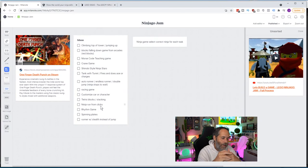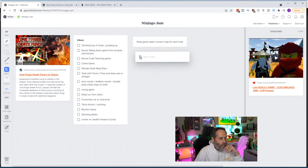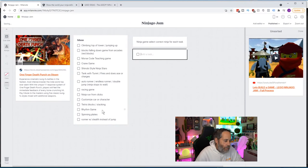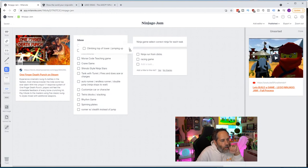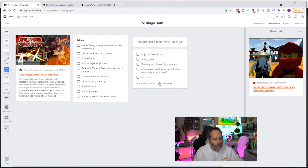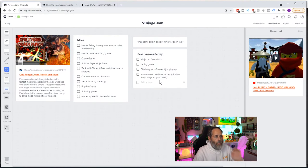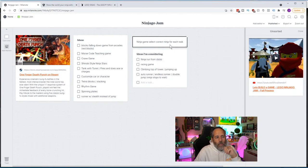I want to limit this to like a 30-second to one-minute experience so a kid walking by could walk up, play for a minute, then be done — not sitting there for 10 minutes while the parents get angry and kids stay away from shopping at the Lego store. I'm going to make a board of the ideas I kind of like: ninja running from clicks, the climbing idea, and the auto runner are in the lead.